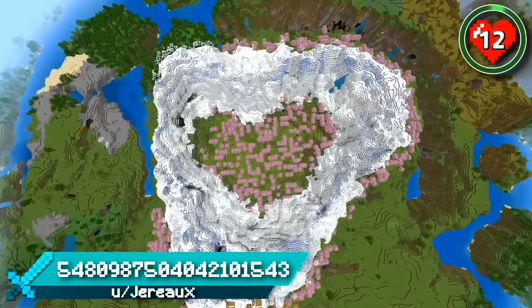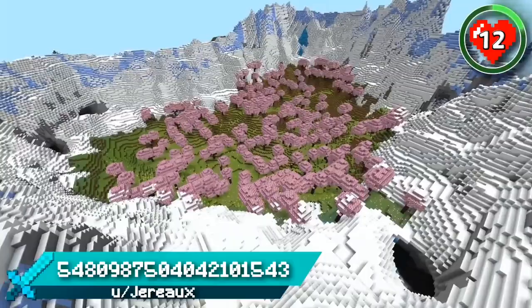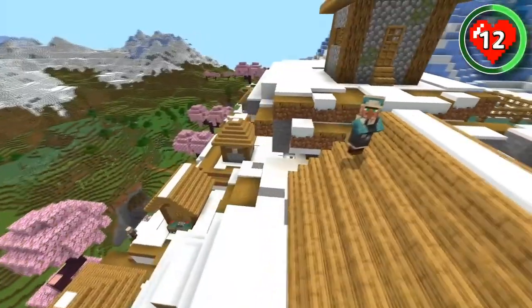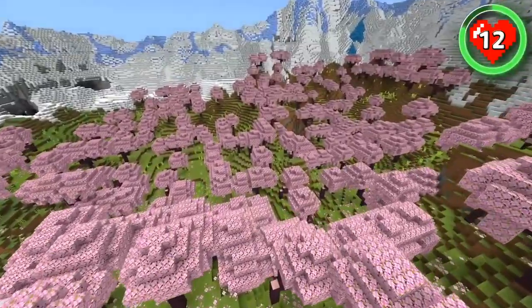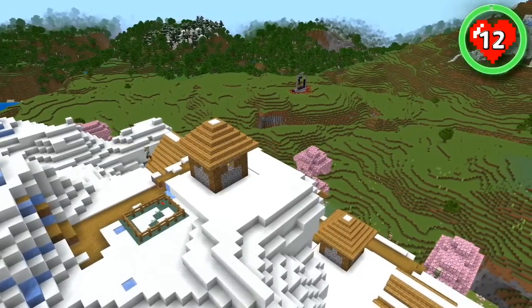You're bound to fall in love with this seed as it spawns you right next to a cherry mountain heart. It's the perfect spot for a secluded cherry-themed build right at spawn. You'll be happy to know that you've got some friendly neighbours — the village scales its way up the cherry slopes and even hides some dripstone caves. There's potential for a tunnel system to easily reach the village from your base, and there are loads of flat plains around the mountain too, so you won't be short of building options.